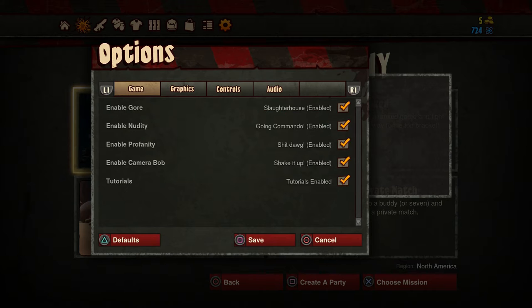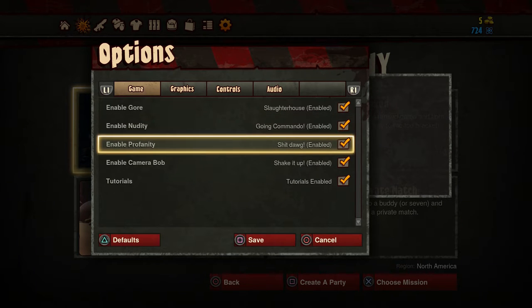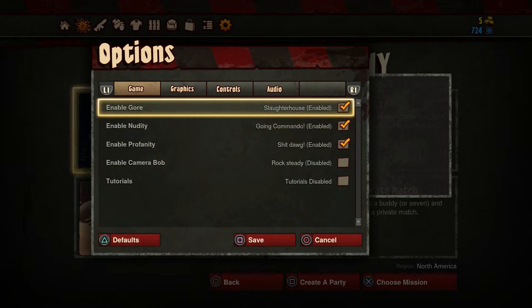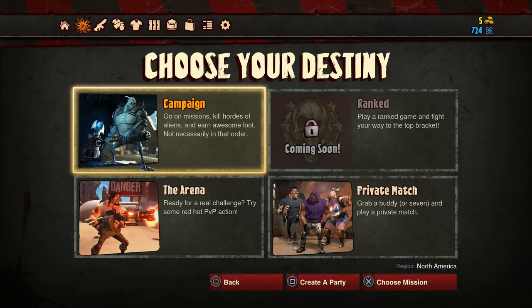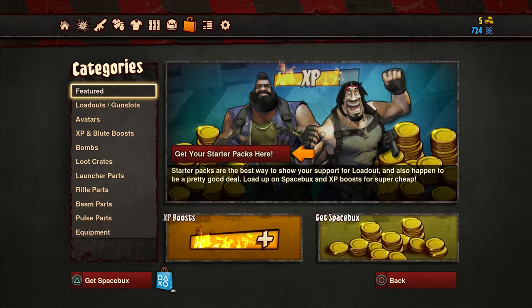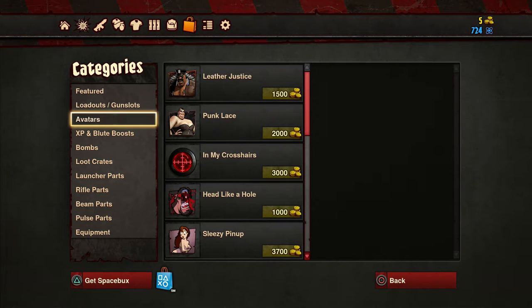I always have the field of view maxed out. It seems really weird that they don't have a lot of options. There's tutorials off, profanity, nudity, and gore - yes, keep that. It's not offensive, it's just comic. And there's credits and a store where you buy space bucks - they're literally called space bucks - and boosts and all that stuff.